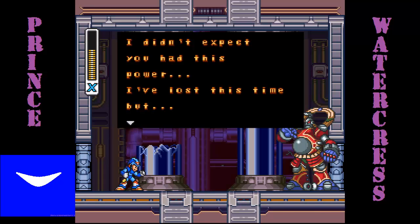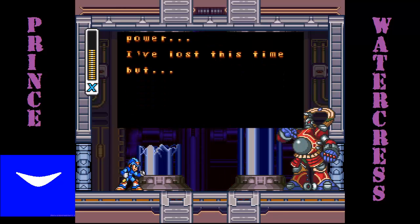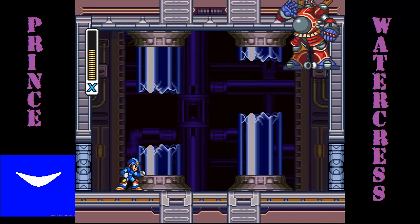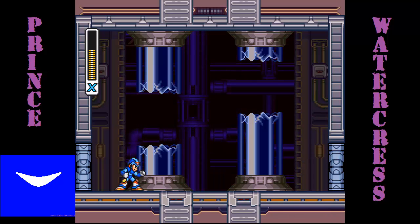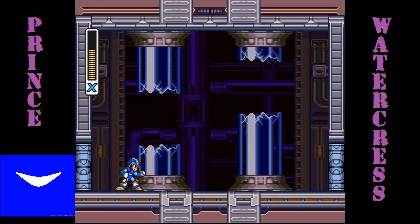If you finish him off with something other than the Tornado Fang, he tells you that he will come back, and even uses two text boxes of dialogue to do so — though he did that when he died too. Anyway, I have now shown off what happens when you don't use the weakness on all three of these guys: Bit, Byte, and Vile. So now it's time to show off some other stuff.